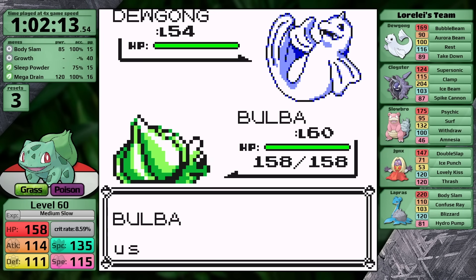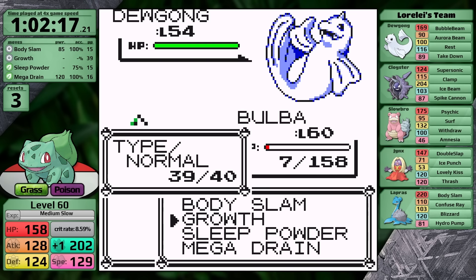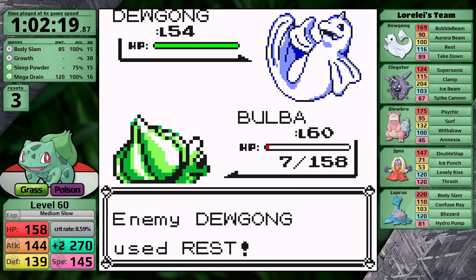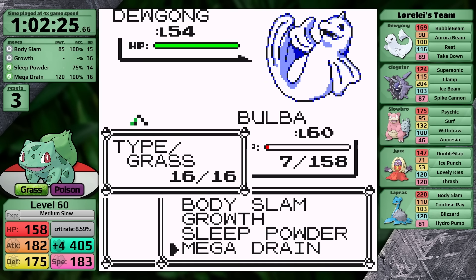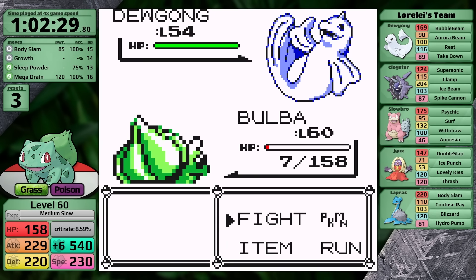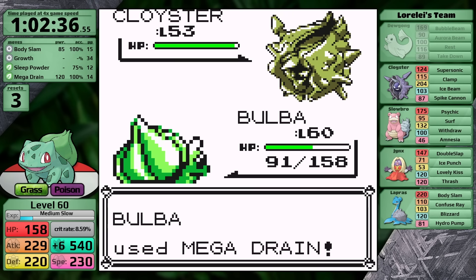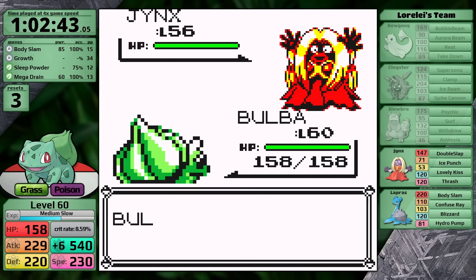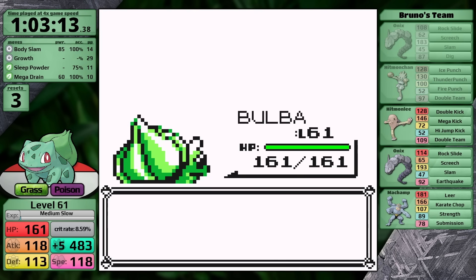Lorelei is a bit of a mixed bag. I went for Growth turn 1 thinking the Dewgong would just use Rest, but it uses Aurora Beam and gets a critical hit, taking Bulbasaur from full health down to 7 HP — probably the worst-case scenario for a first-turn Lorelei. I use Sleep Powder to put it to sleep and continue setup. Dewgong wakes up and I go for the status again, complete setup, put it back to sleep for good measure, then finish it off with Mega Drain — healing Bulbasaur back to green health. The Cloyster is obviously a one-hit, so I'm at full health, then I one-shot the Slowbro as well. Jynx is next but it's weak physically so Body Slam one-hits, and Mega Drain polishes off her ace Lapras. Elite Four member 1 is done.